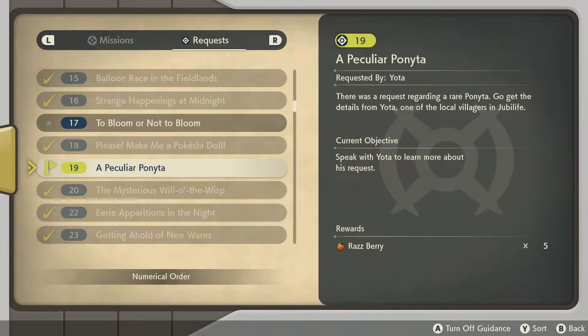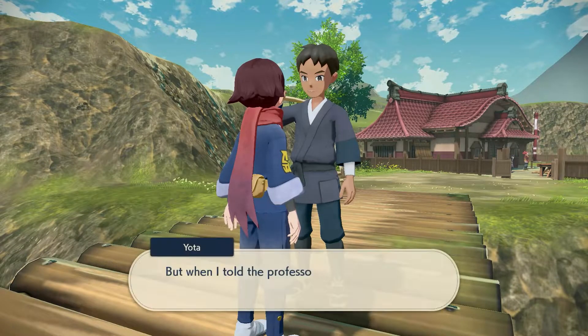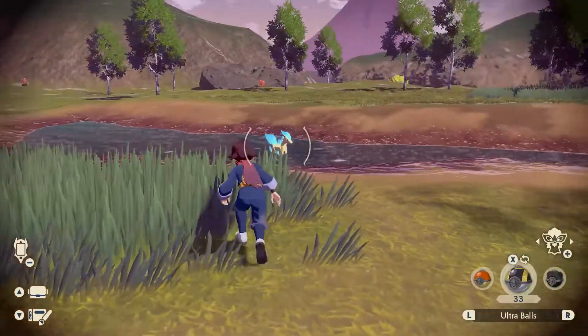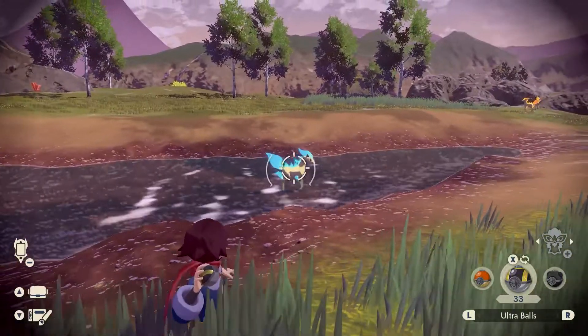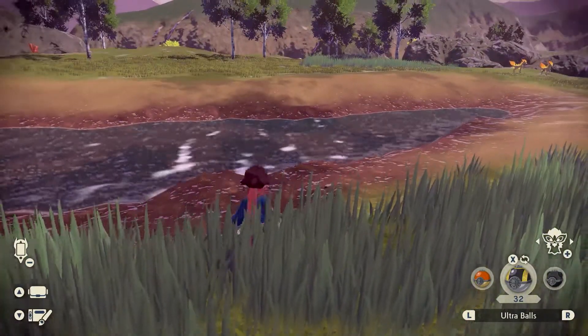First off — and this was actually the last shiny I got — you can get a shiny Ponyta by doing the A Peculiar Ponyta request, which is request number 19, and becomes available after completing the main missions in Obsidian Fieldlands. You are basically guaranteed to get this shiny Pokemon, so don't pass it up early on like I did.